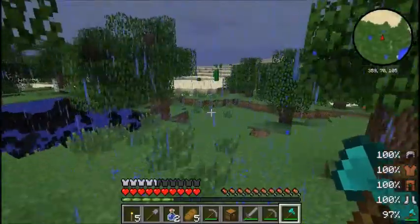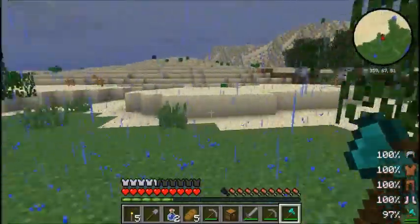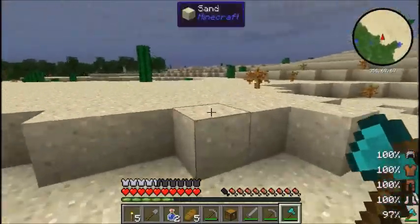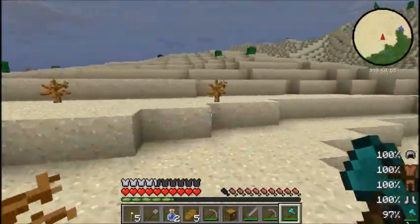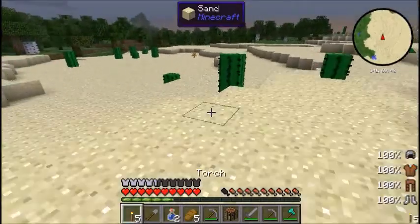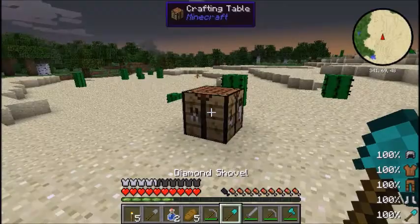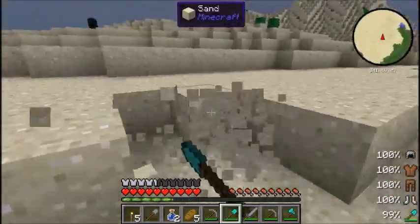I think we're going to build up the edge of this - make a good place to start the base. We're going to need sand for glass so we can make windows, so it's going to be dark in here otherwise.